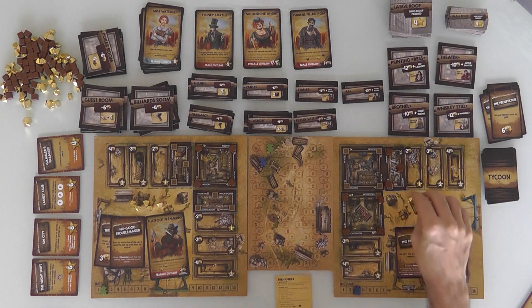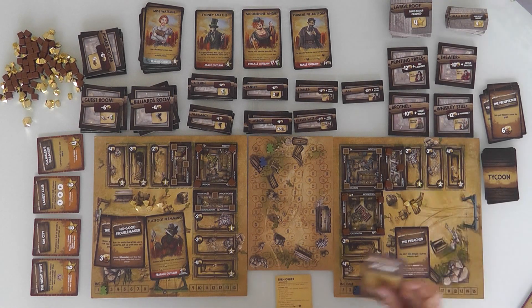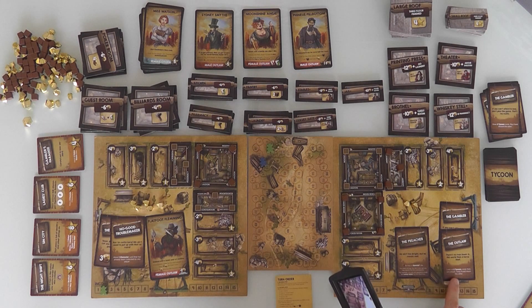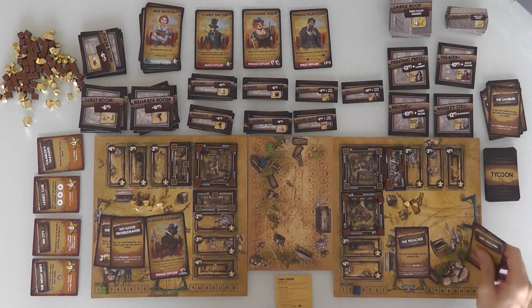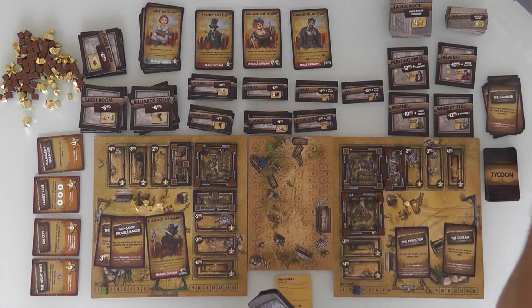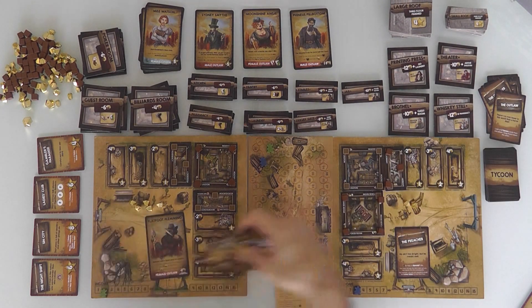With only 2 gold left, she can't really build anything. She's keeping the Outlaw — which lets her look at 2 Tycoon cards from one player, keep one, and return the other. She draws 2, keeps the Outlaw, and plays it. She looks at 2 of my 3 cards. She sees my Storekeep and my No Good Troublemaker, and she's going to keep the No Good Troublemaker, because she knows if I had that I would push Flatfoot over to her.